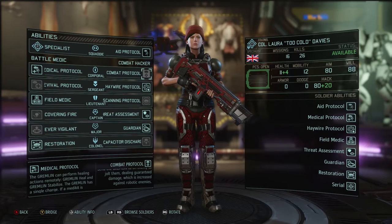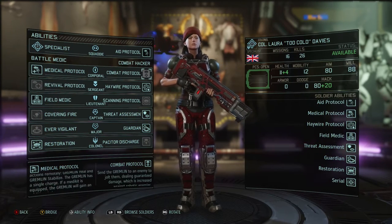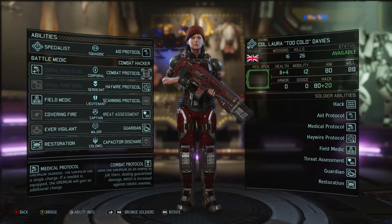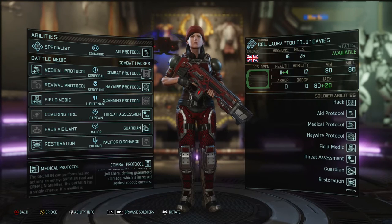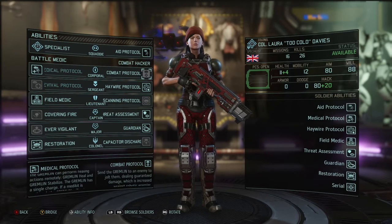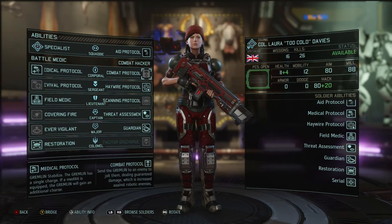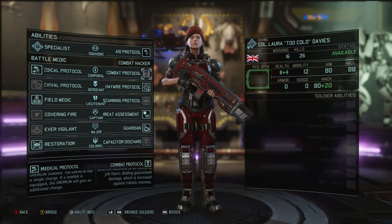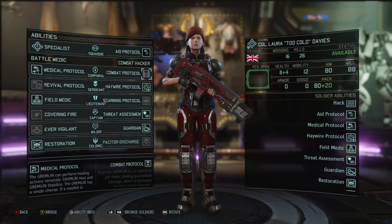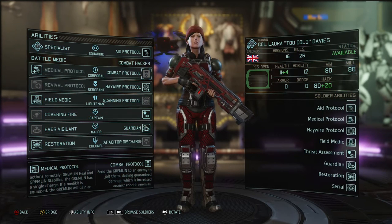You also get an extra charge on your medkit, so one medkit with Medical Protocol has two separate uses. Combat Protocol is a skill that is consistently good throughout the game. At the beginning it is excellent because it is one of very few skills offering guaranteed damage. You've got Combat Protocol, maybe a ranger's sword attack, and grenades as your main guaranteed damage dealers early on. So if you absolutely have to take out an enemy or finish off someone low on health, Combat Protocol is going to get the job done.